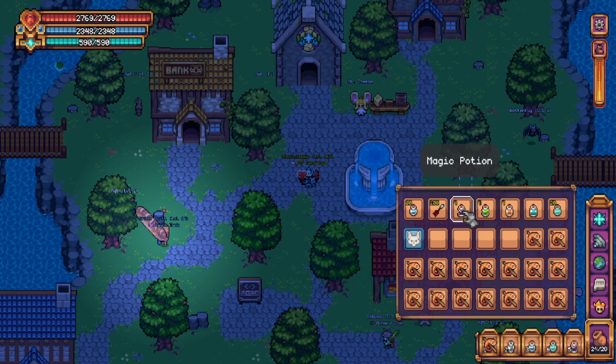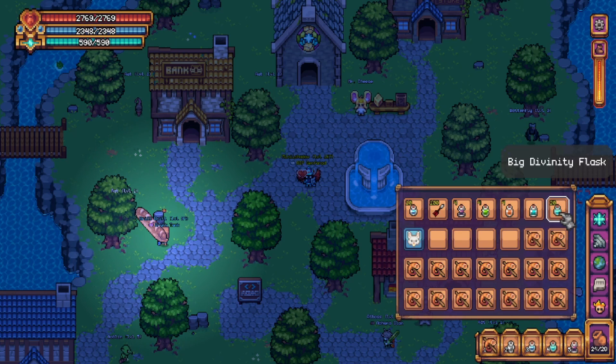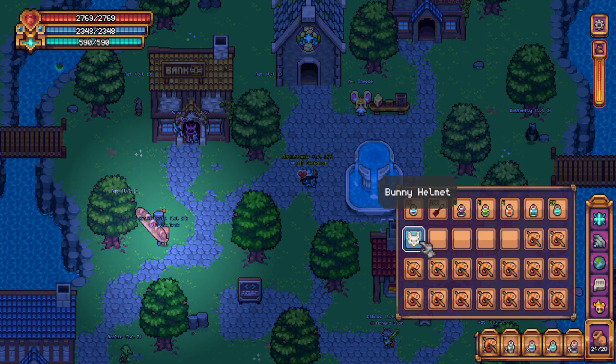If you would like, you can bring some magic, archery, or strength stat boosting potions, as well as defense potions which may help. If you have the level, bring some divination potions as well for faster kills. I recommend bringing a bunny helmet as it reduces travel time, and you can fill the rest of your inventory with fish.